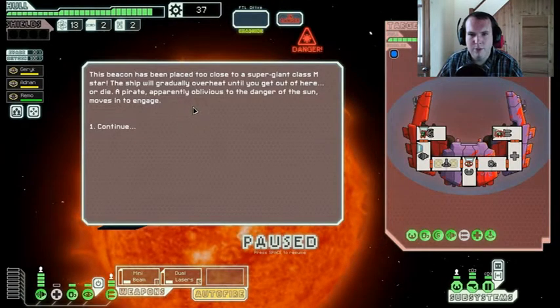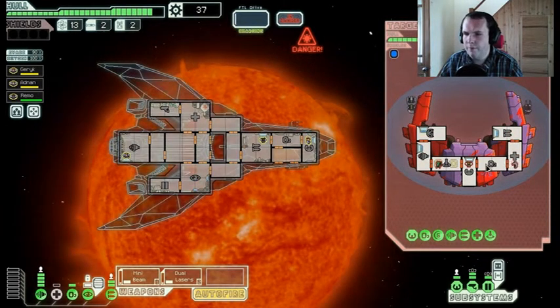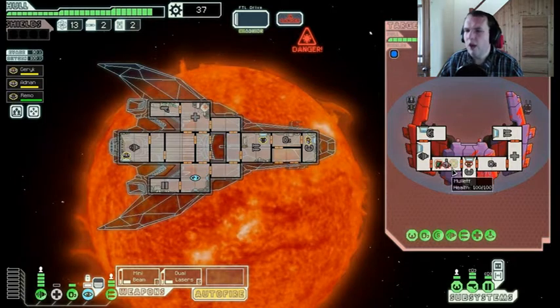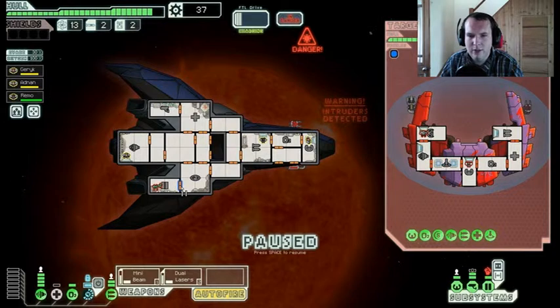Okay, looks like we're gonna have to go there. This beacon has been placed too close to a super-giant class M star — the ship will gradually overheat until you get out of here or die. Obviously uninterested — is that even a word? Oh well, it is now. Oh, they've got a teleporter! Why do you have a teleporter so flaming early?